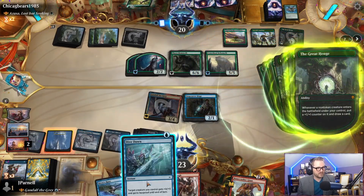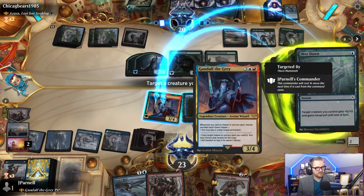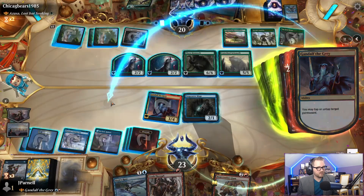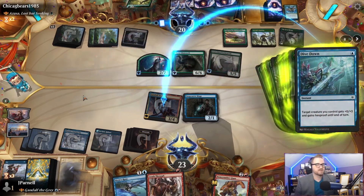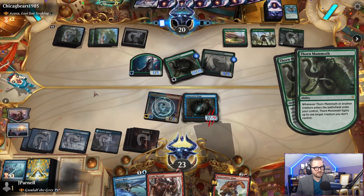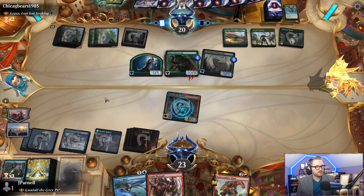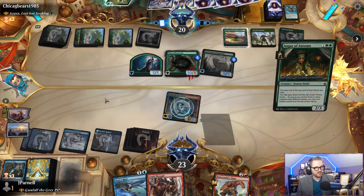We're going to fight both things. Let's dive down. We're going to target Gandalf. We're going to deal two damage to this wolf, and then we're going to tap Craterhoof Behemoth. Tap it. Drawing a lot of cards here. Craterhoof. That's fight. I mean, honestly, that's pretty good. That's not bad, all things considered.